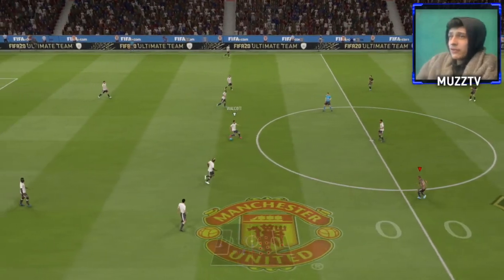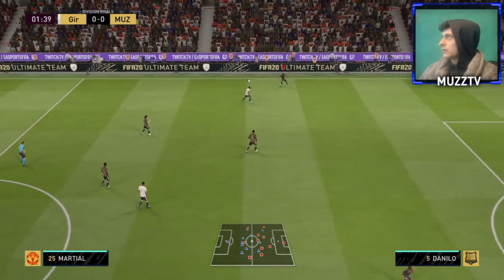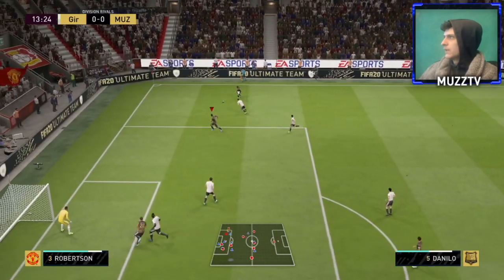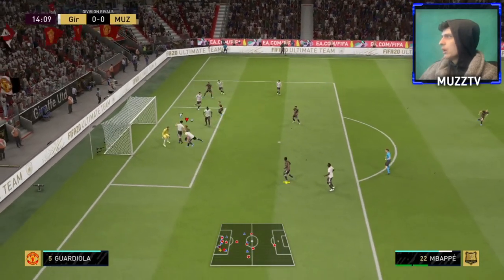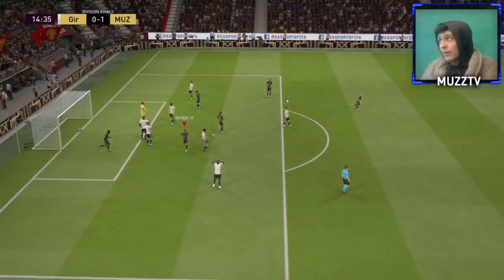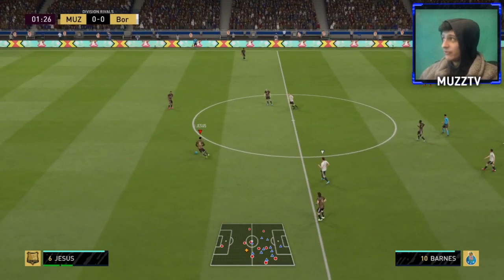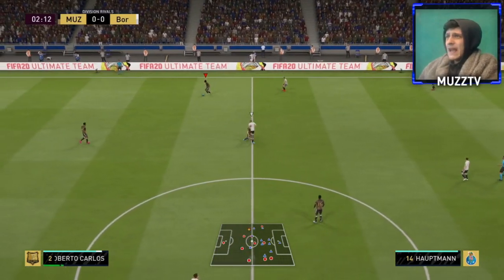Let's jump into game number two, see how he does. Danilo - good positioning again from Danilo. Danilo on the overlap - beautiful ball. What a ball in from Danilo, by the way! One thing I will say: in tight areas where you've got to turn with him in little areas, you can definitely feel the low agility and balance. But if you're just doing the basic stuff with a right back, it's not too bad at all.